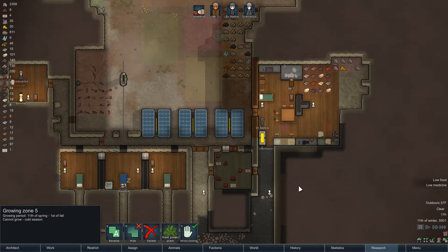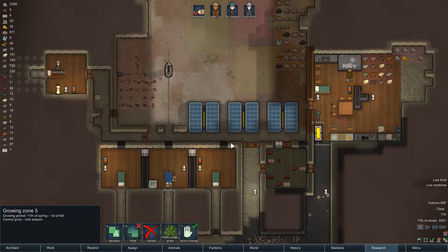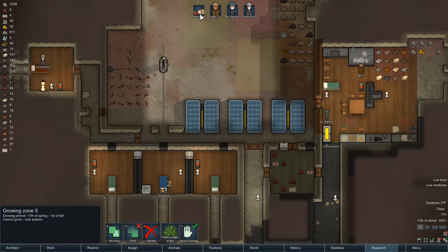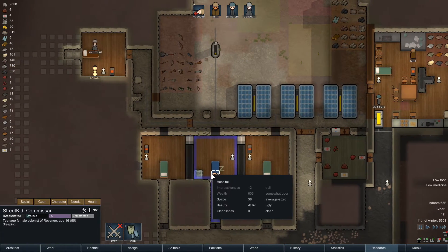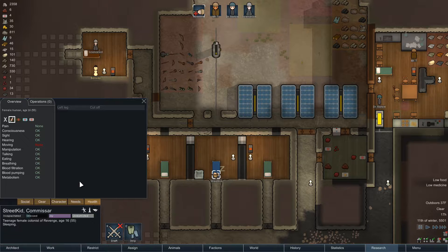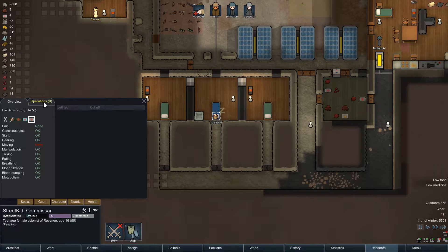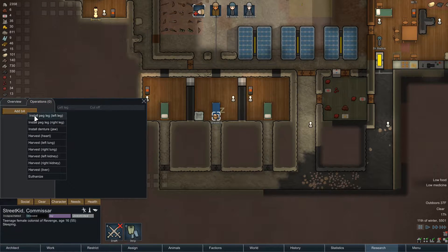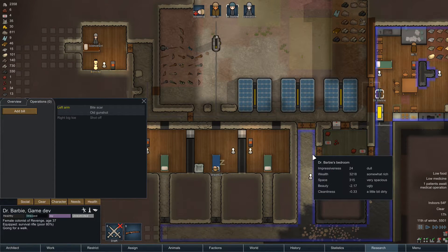What's up everyone, another RimWorld episode 21 for you here - how to peg legs. Street Kid was knocked down, she's all healthy but missing her left leg. What you have to do is go to Health and allow med kits, and the doctor will use a med kit and wood to do surgery - install peg leg on the left. You can see left is cut off, and now she will have surgery. Dr. Barbie will do that.